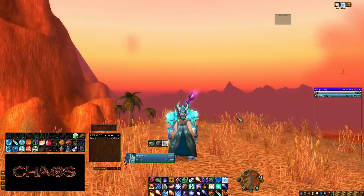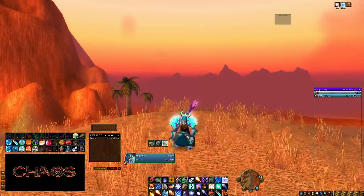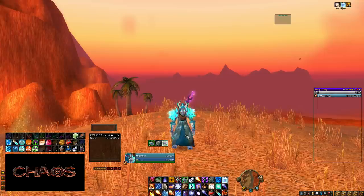The next add-on I want to talk about is Bongos, which is a custom action bar add-on. I really prefer having a few bars stacked on top of each other right in the middle — it looks very clean. Since I raid Naxxramas, I have a lot of consumables I need to bring, and I want to see at a quick glance what I still have in my bags — like fire resistance potions or Supreme Power flasks. I have one set of action bars for abilities and one set for consumables and utility like portals and buffing.